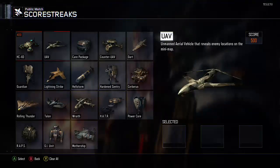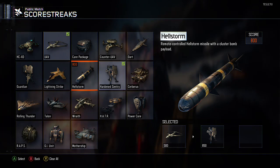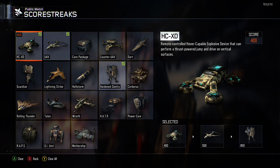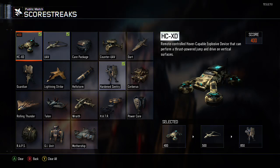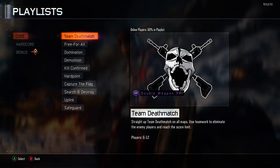I'll also show you guys my killstreaks. If we put on UAV, Hardened Sentry, and — should we go for H6D? Because of the fact that I need killstreak kills. That seems pretty good — that's low killstreaks, and everything along the lines of that.